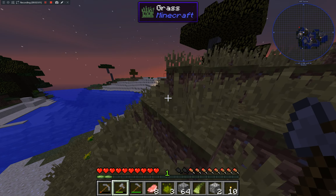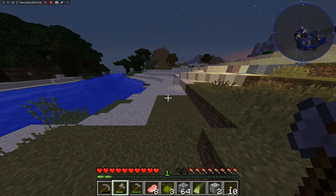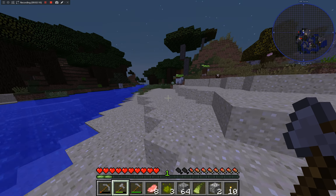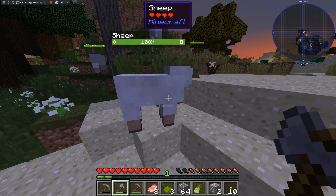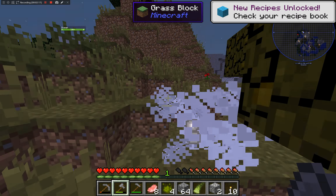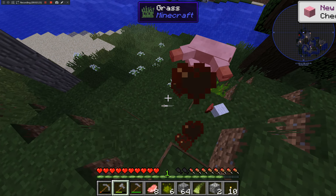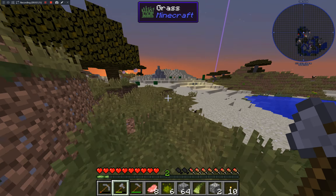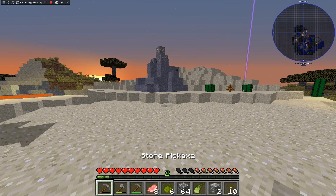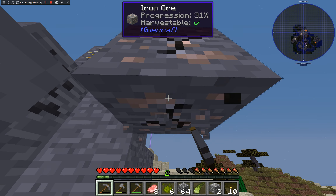Doesn't look like there's much around. There are some things, but — oh, sheep! We need sheep. I just need a bed. Also looks like there's a decent amount of wood on this little hill, so I'm just going to check that out.